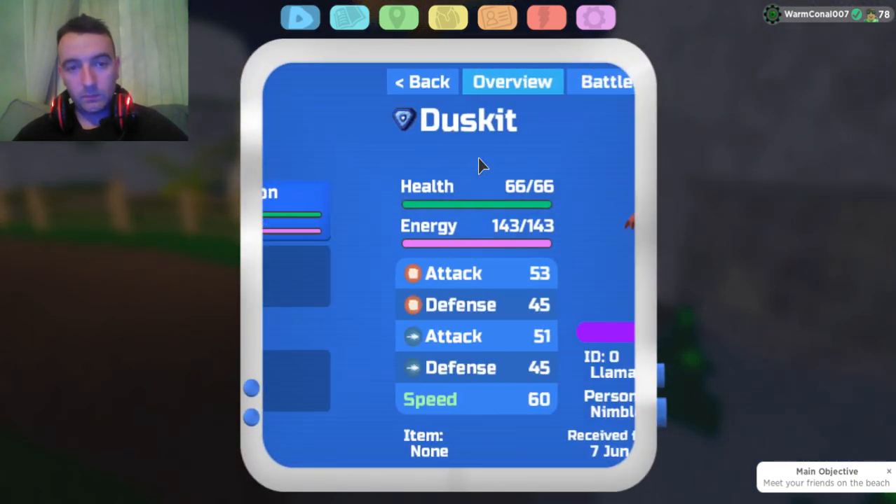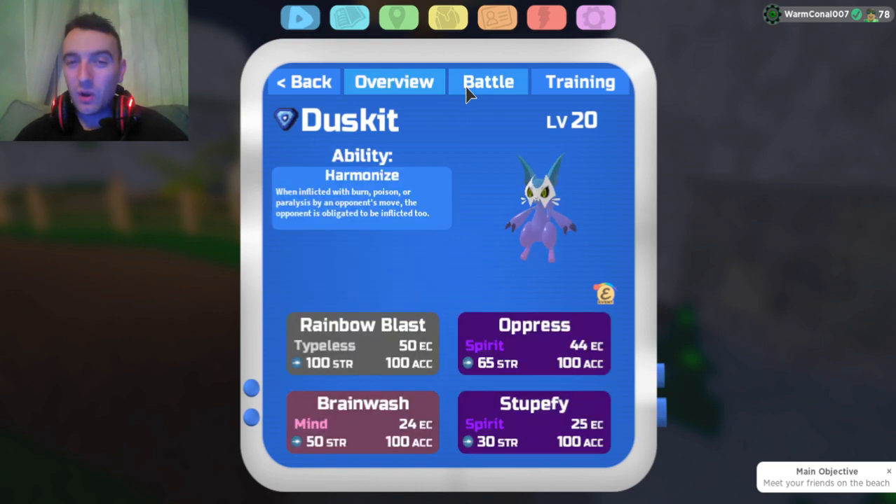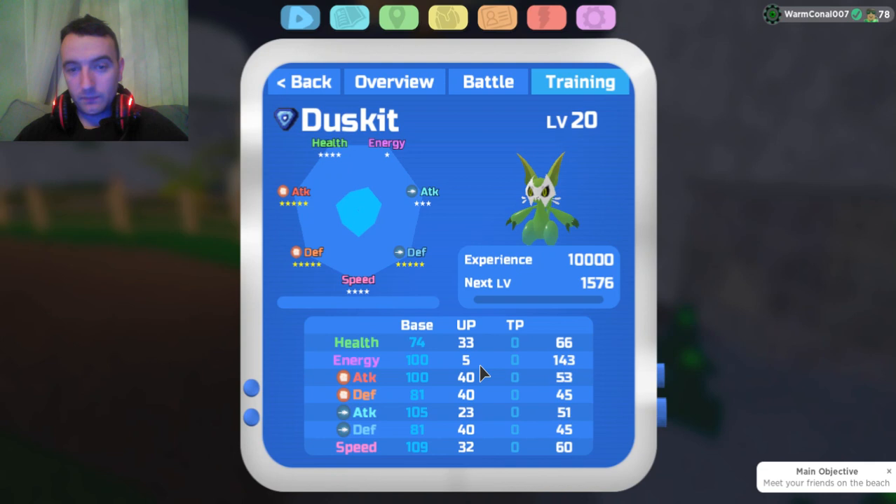The ID is zero, and it has the OT from Llama Train Studio, which is another exclusive. It's pure Nimble, so if you're a hunter or a PVP player, you do want to get your hands on this. Even more so if you're a PVP player, because it actually has access to Rainbow Blast, which no other Lumion — bar the Rainbow Twilights — actually has access to, giving you another move pool selection.